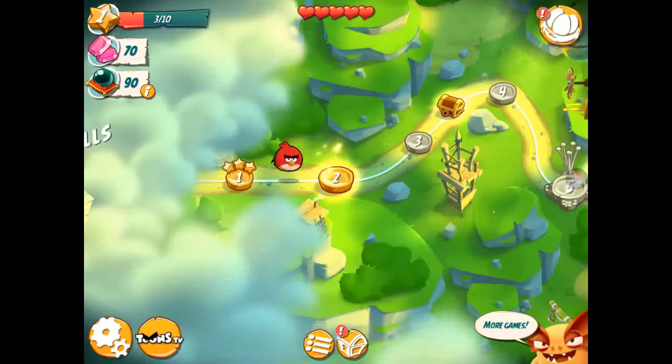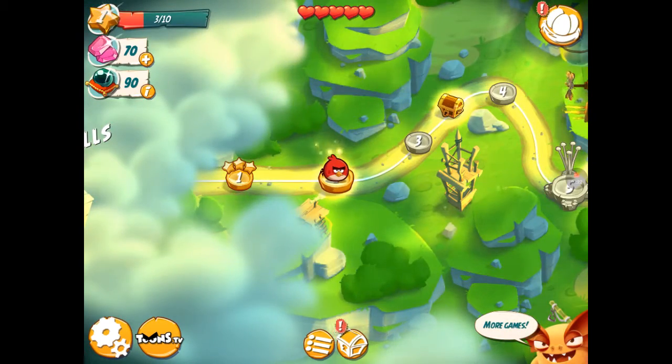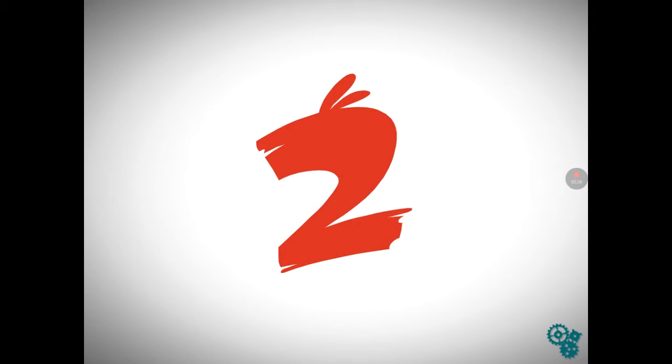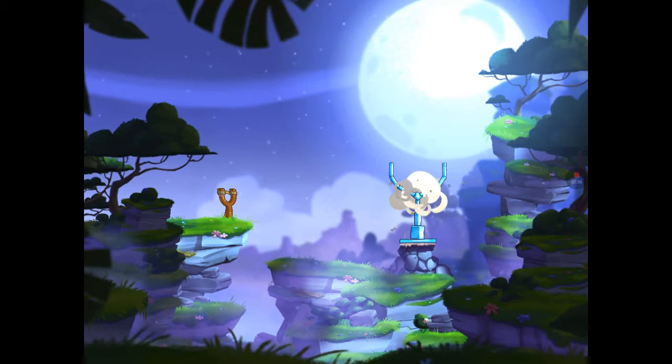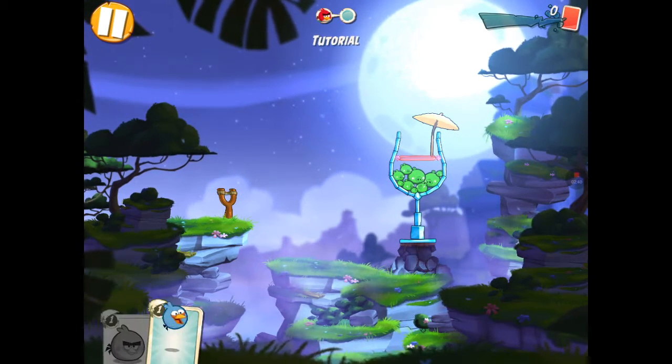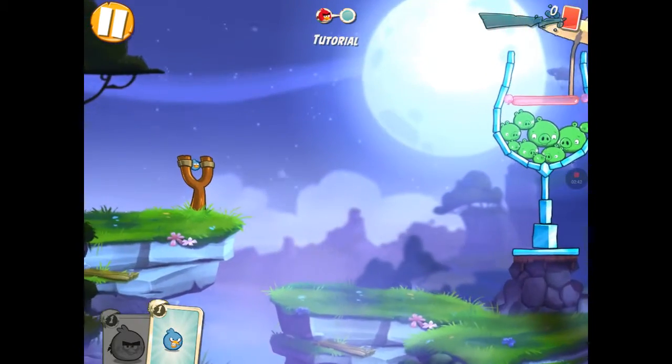Blues! Oh, blues! Yeah, blues. Let's do this. Here we go, yeah let's go. Play. Here we go. So let's do this one — it looks like we've unlocked Blues, which is the blue bird, and his ability is like when you tap anywhere there will be three blues, so it'll split into three. So let's go and do this.